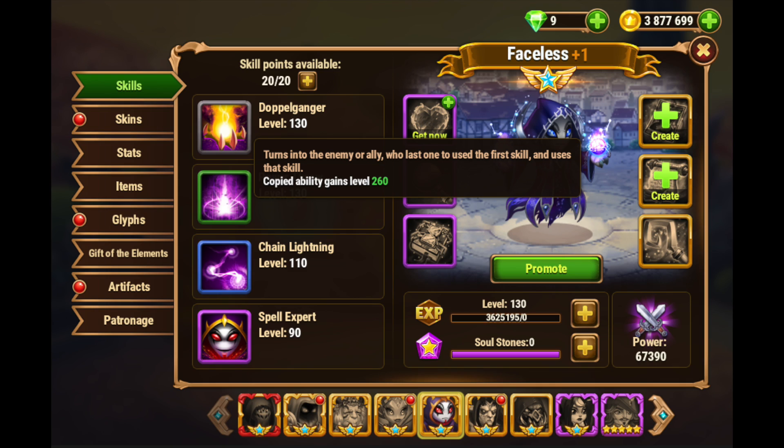His skills are very unique. The Doppelganger ability is kind of his go-to ability, his most well-known ability, and the one that's the most random. This turns into the enemy or ally who last used the ultimate skill and uses that skill. So if you are playing in auto mode, this is completely random based on when he has energy versus when another hero, including your opponents, has energy. So on auto mode, Faceless might not be the best choice — in some teams he is just by default, but in other teams you might want to think twice.